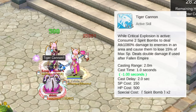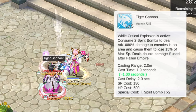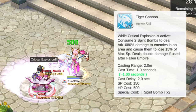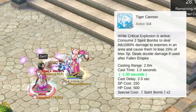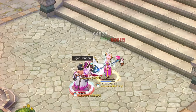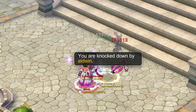Tiger Cannon is an AoE active skill that will deal damage to enemies in an area and will cause the enemies to lose a percent amount of SP. This is used while Critical Explosion is active. Furthermore, as mentioned earlier, this will deal double damage if used after Fallen Empire. This is Eldwyn's damage without Fallen Empire and with Fallen Empire. Note that this skill will consume 2 Spirit Bombs.